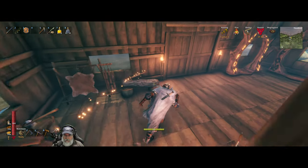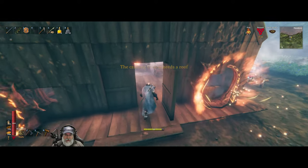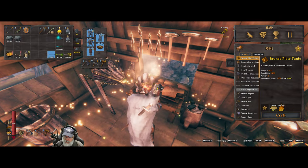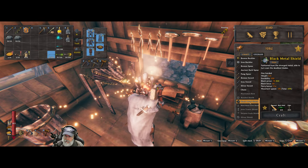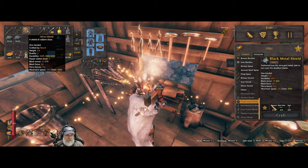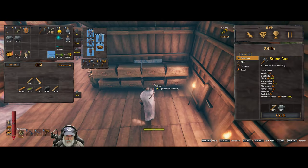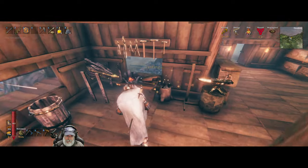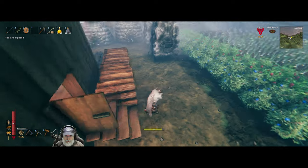Maybe we make that at the artisan table. Oh it needs a roof — I can't even look inside it. We could make the black metal tower shield now — that's going to give us a block of 78 and a force of 50, which is already better than our fully upgraded silver shield. We just need some fine wood, but I don't actually have any extra fine wood. We need 10 — that's probably worth going and grabbing right now, just for more protection.